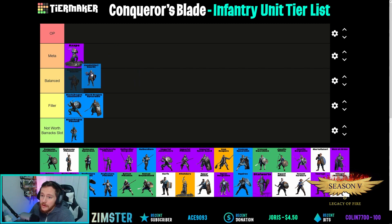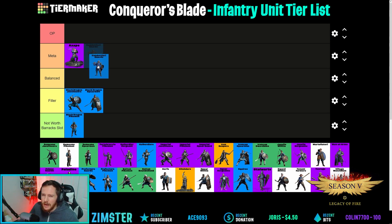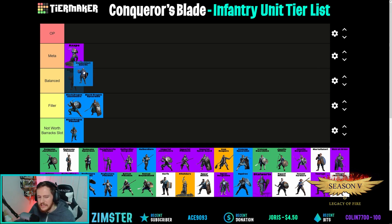Condottieri Guards — the good old Condos. I think they're balanced now that they don't CC heroes — that was a huge balance change. They're meta for sieges but I wouldn't call them a TW unit. People tend to use A'zaps instead of Condos in territory wars, so I'd say balanced. A'zaps are basically the beefed-up Condos.